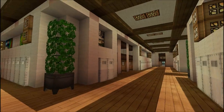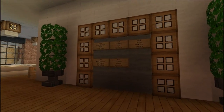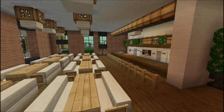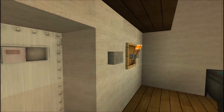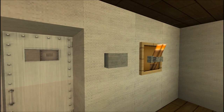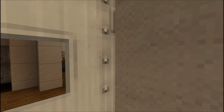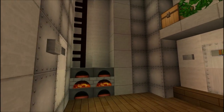Some more classrooms down there, and then this is the cafeteria with a stage for school plays and things like that. The kitchen's in there. The buttons don't seem to be working — let's just go right through. There we go. Here's the industrial-style kitchen.